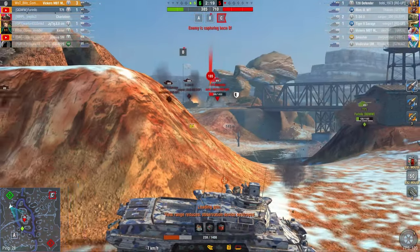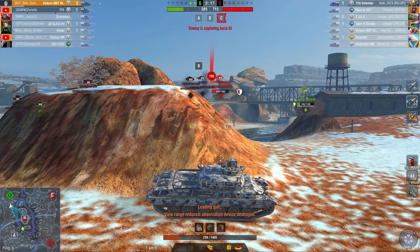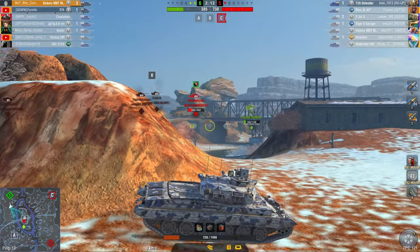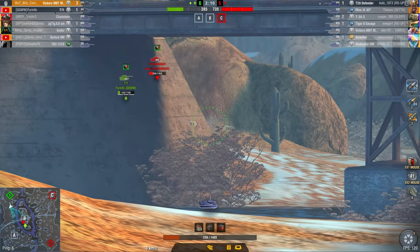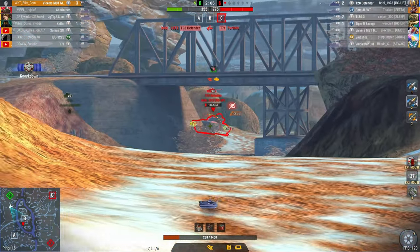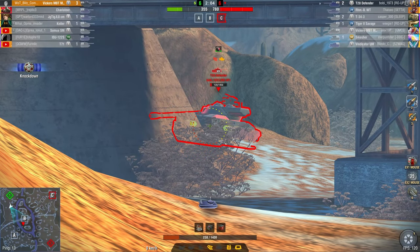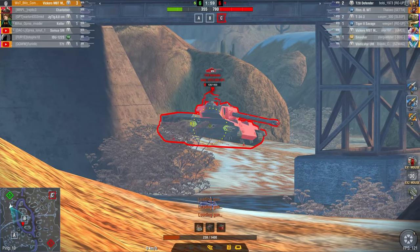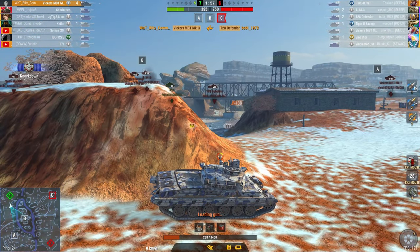I'm going to try to distract him here. HE shot. He has a 7-second reload, which means I will be able to get another shot. He is now pushing down, which is a dumb idea because he now knows that I'm right here. I have no idea what the hell that position was, but now he's tracked. And I'm going to go for the premium round here — he won't be able to turn in time. And that is now four kills for me, just like that.